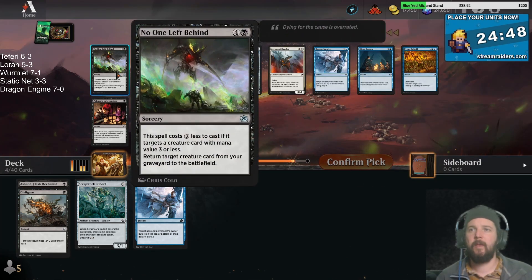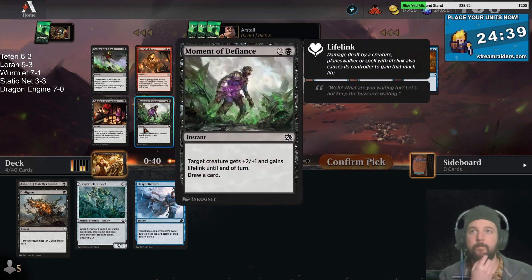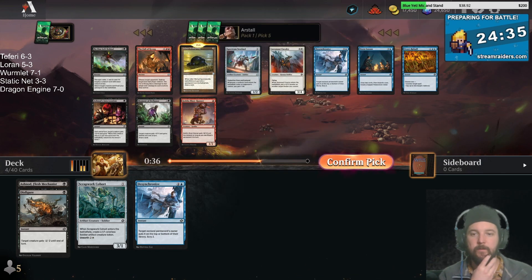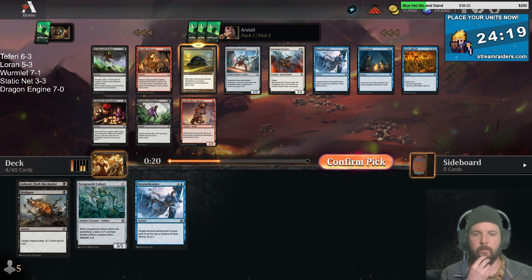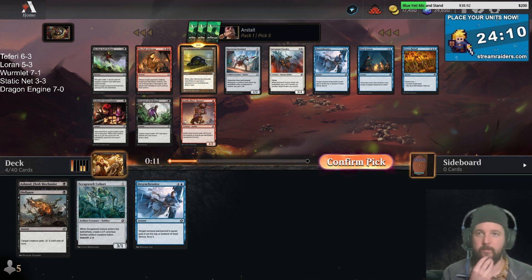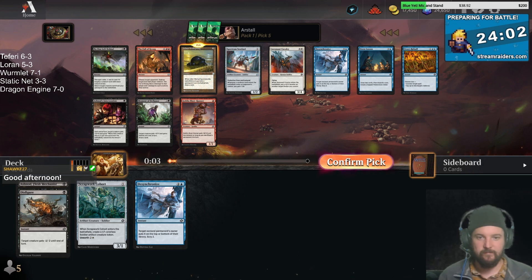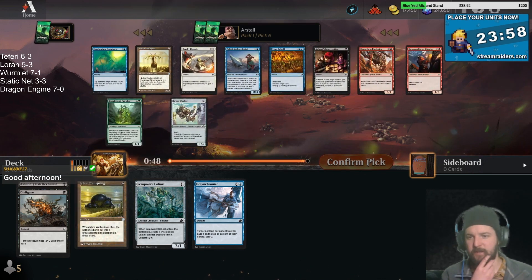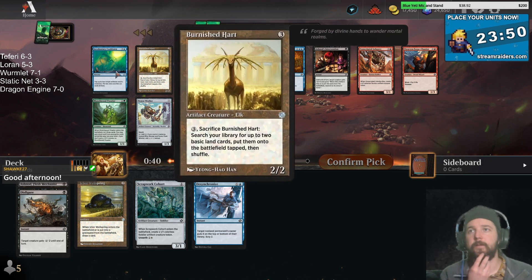I've been curious about No One Left Behind - it's kind of a black-white card. Ichor Wellspring - now we want to start looking for signs. Ichor Wellspring is one of those cards that's not really great but it's amazing in black-red, so we could kind of take that. Twitch definitely changed some stuff up - there's a 30 second slow mode. I took the Wellspring.